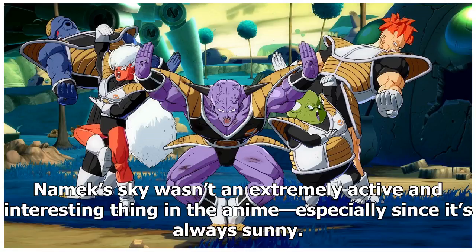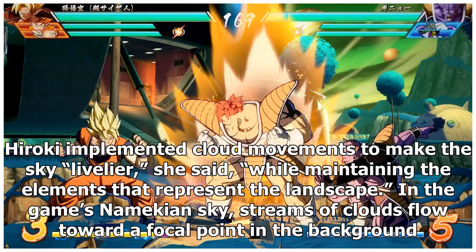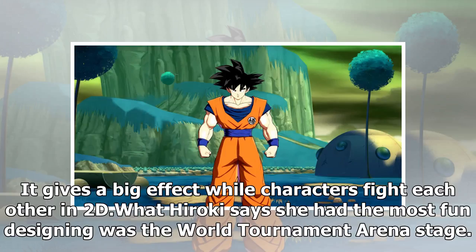Namek's sky wasn't an extremely active and interesting thing in the anime, especially since it's always sunny. Hiroki implemented cloud movements to make the sky livelier, she said, while maintaining the elements that represent the landscape. In the game's Namekian sky, streams of clouds flow toward a focal point in the background — it gives a big effect while characters fight each other in 2D.